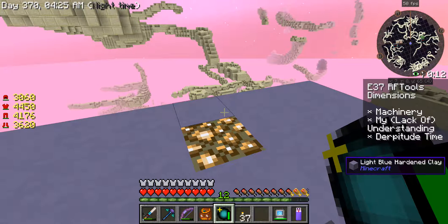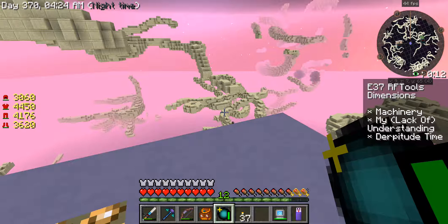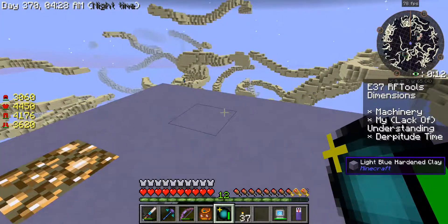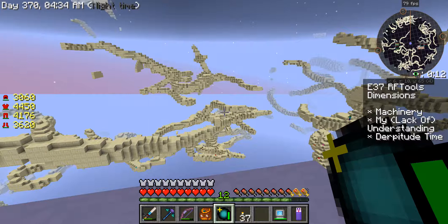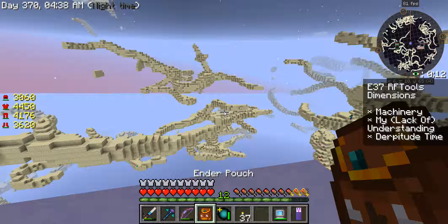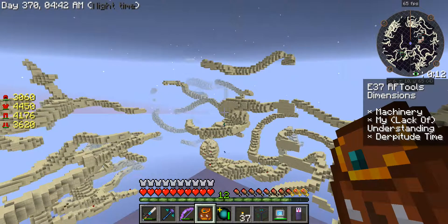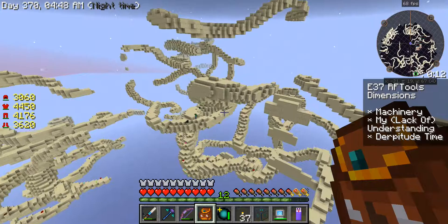Alright guys, we're on to something different here. The world I paused on had nothing — I flew like three or four thousand blocks out and absolutely nothing. So I came back and took apart the dimlet, just switched the two little dimlets we made, switched the order of them, rebuilt it with the same tick cost. And this is what we're in this time — check this out! These features are called tendrils. If we can absorb tendrils, then maybe we can make a tendril dimension out of diamonds. That'd be kind of cool, wouldn't it?